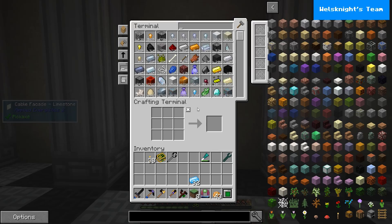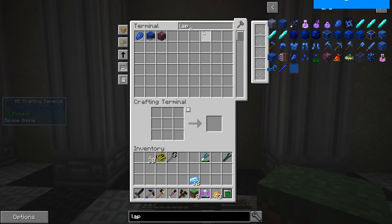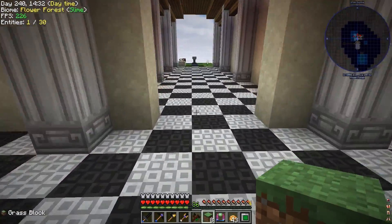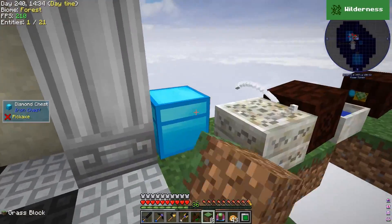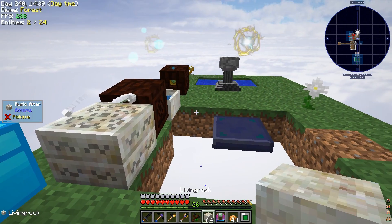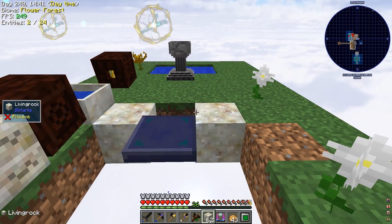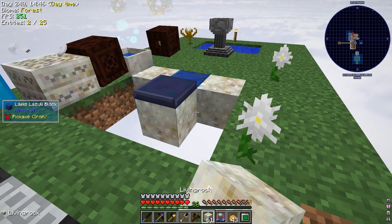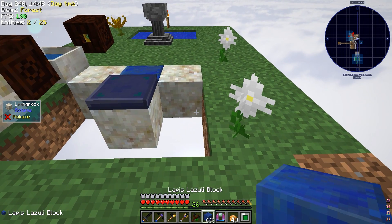So you're going to grab some lapis, and I've got some living stone over here. All of this is basically going to allow us to do what I want to do today, and that is automate the production of a couple things.